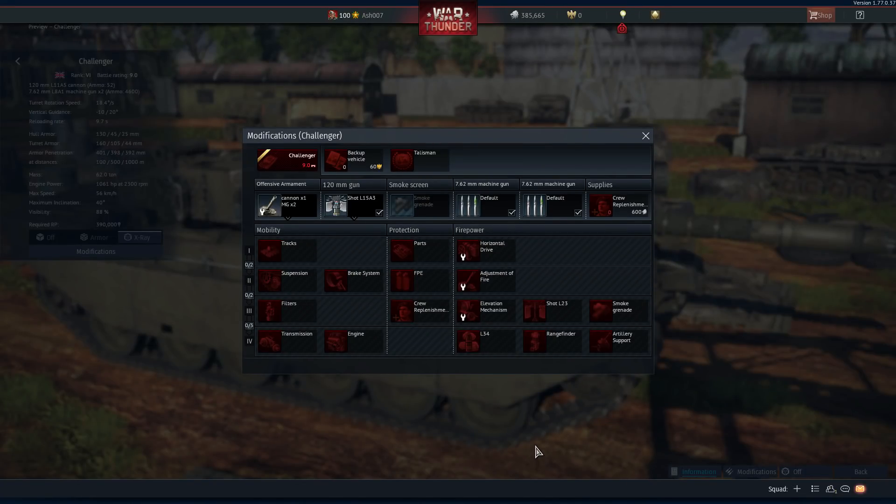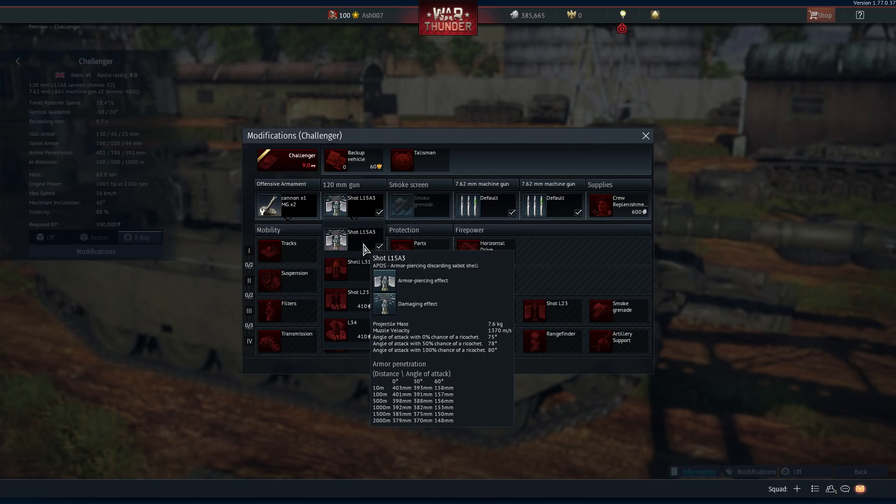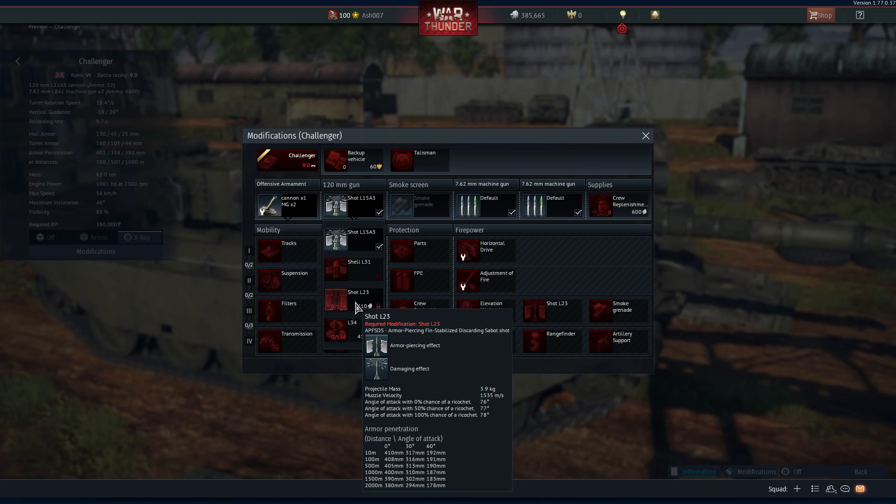The Challenger leaves a bit to be desired in its modifications. The standard shell has 398mm of penetration at 500 meters, and the HESH shell offers 152mm across multiple ranges. The Shot L23 is lacking compared to the other three tanks reviewed, which all have notably higher penetration figures.